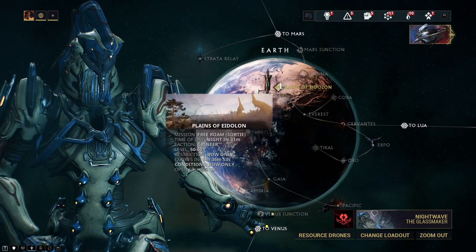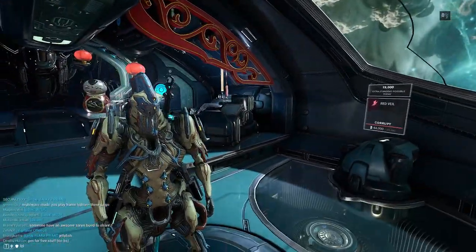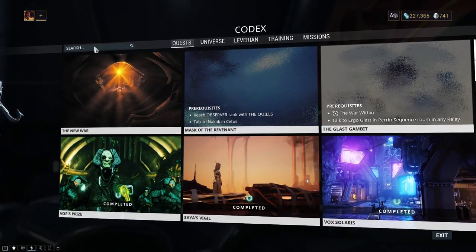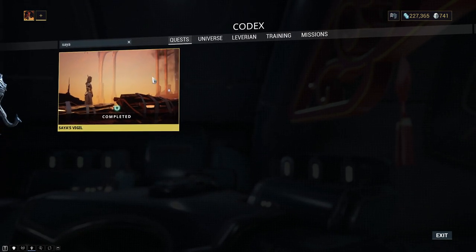You want to go to Earth and then Cetus. You will farm him on Cetus through bounties, but the annoying thing is you have to complete a quest to get the main blueprint for Gaara. That quest would be Saia's Vigil. The prerequisites to this are pretty simple to be honest.